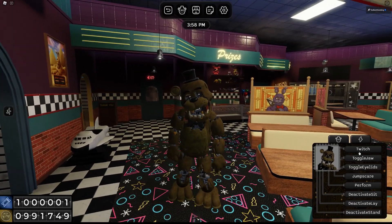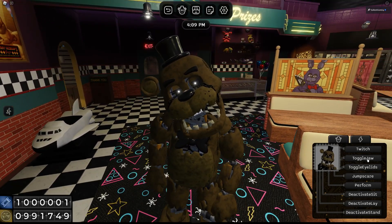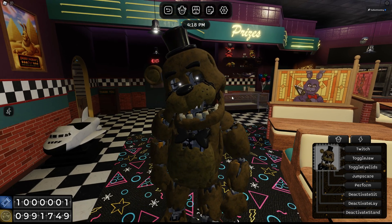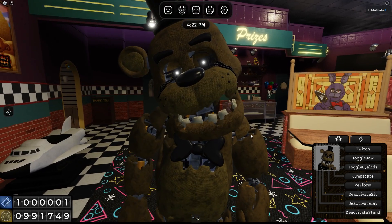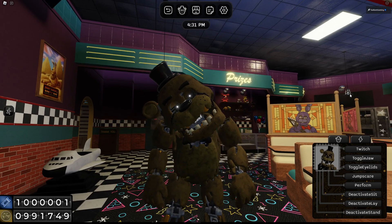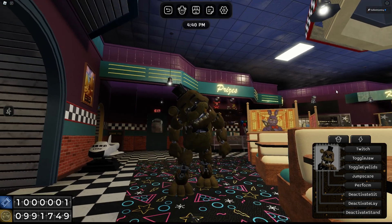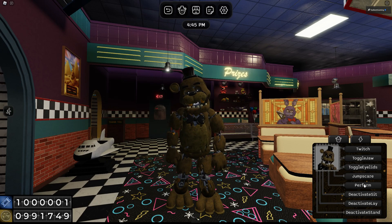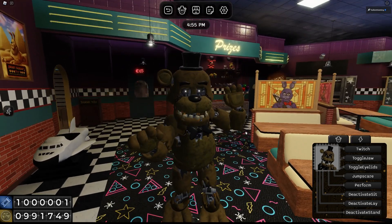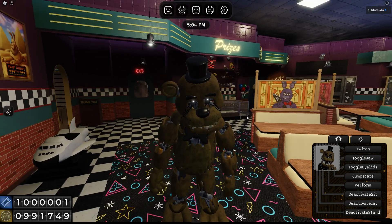So for Golden Freddy, we do have a twitch. Golden Freddy, it's okay. We have a toggle jaw — we can open and close it. We have toggle eyelids, which with Golden Freddy doesn't really work because he doesn't have eyelids to close. We have a jump scare — very nice, that animation is so sick. I actually really like this animation. Spinning his head all around, getting up in your face. We have a perform. Even the subtle animatronic sound effects when he performs. I don't know if that's always been in this game or if that was just added. Either way, I like it a lot. His perform animation is awesome.